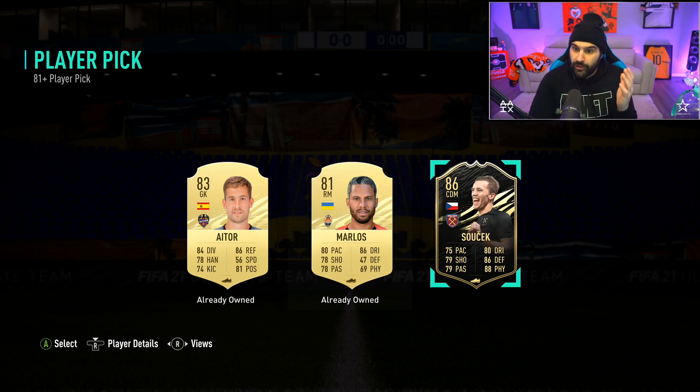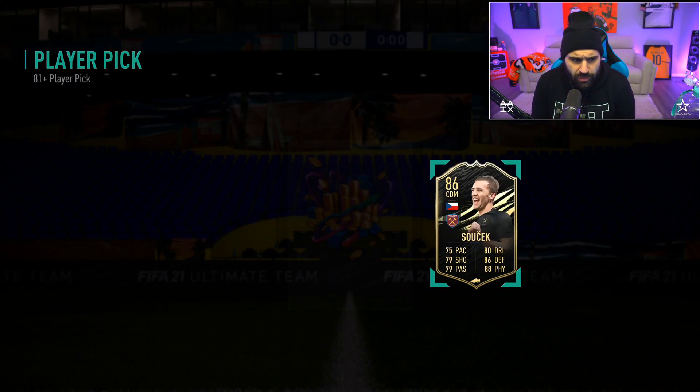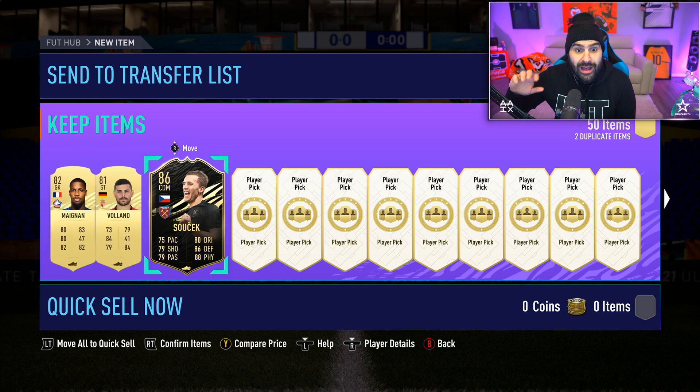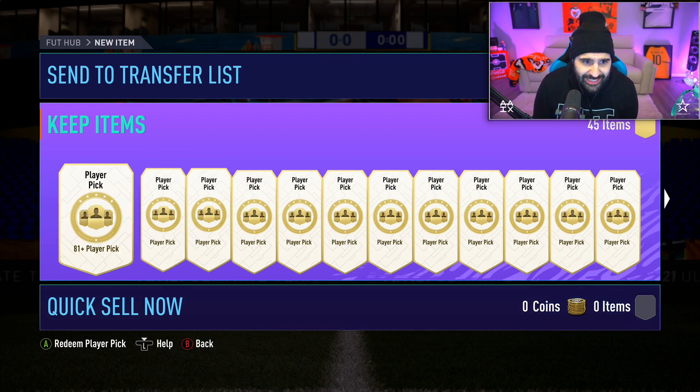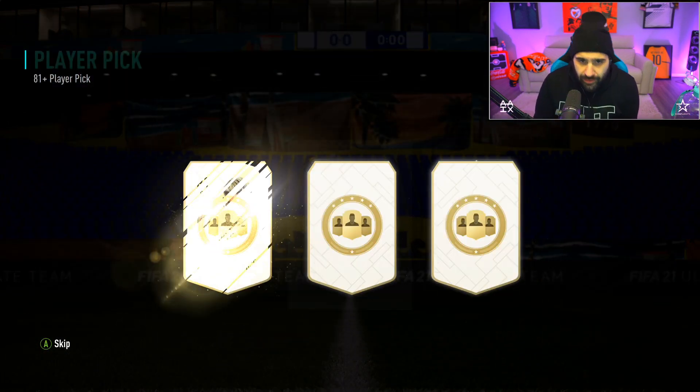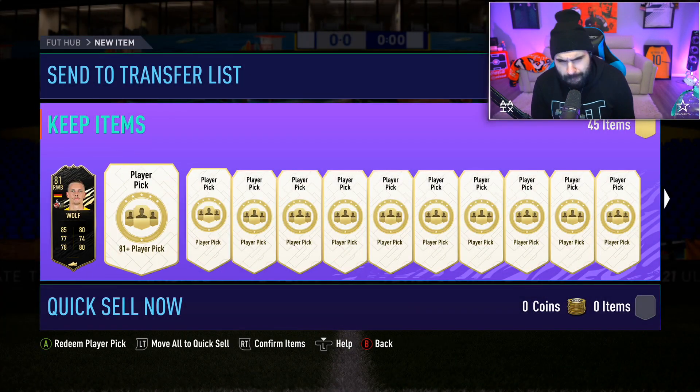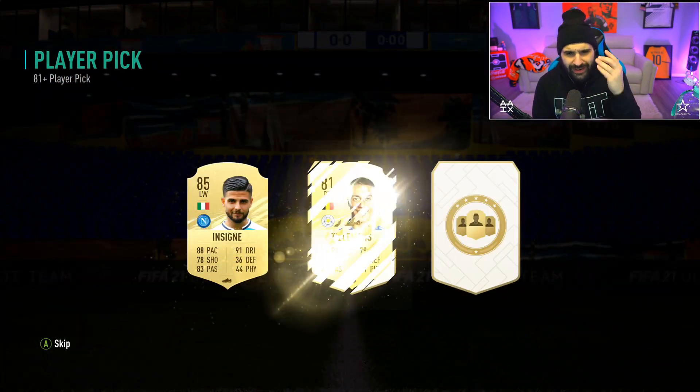Oh okay - first one's an in-form, 86 overall! What pack was that, four or five? I think that was pack four. One, two, three, and then four - that's five actually. That was pack five. Wow, a walkout in five! It took five packs to get an in-form. Let's go baby!